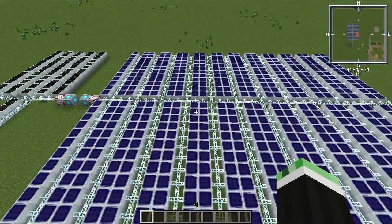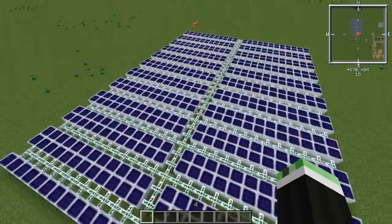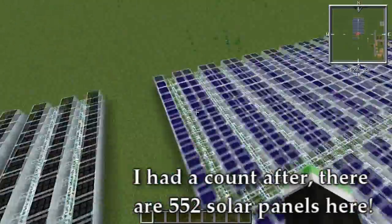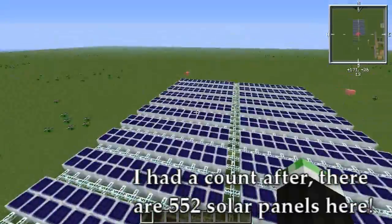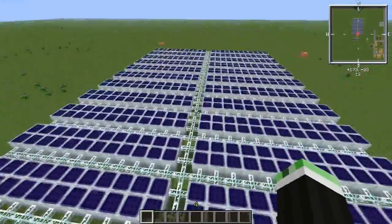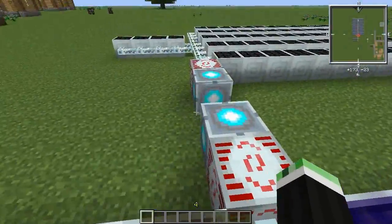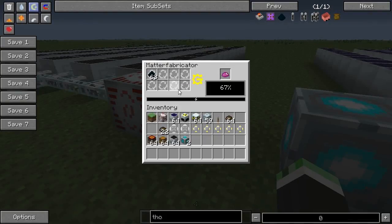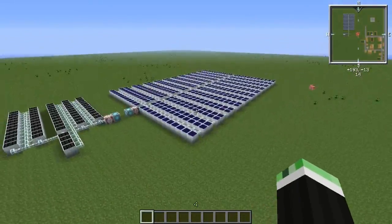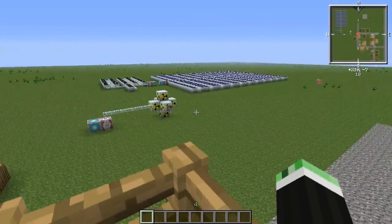The third and final method is this solar panels setup, which is probably something like 200 to 250 solar panels - that's just a guess, I haven't counted. They do work, just very slowly. This one works but only during the day, and the nuclear reactor works at all times but you need to make at least two or three of them. I hope you enjoyed this quick tutorial. If you have any questions, please feel free to comment down below and I'll do my best to answer them. Thank you very much for watching, and see you in the next tutorial.